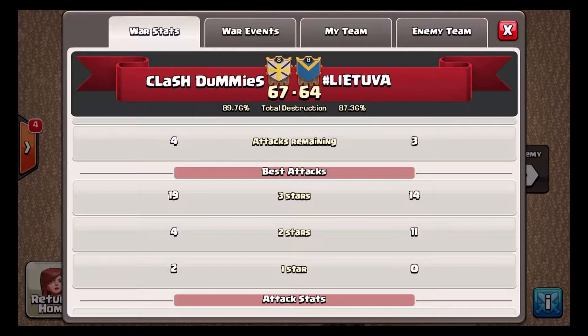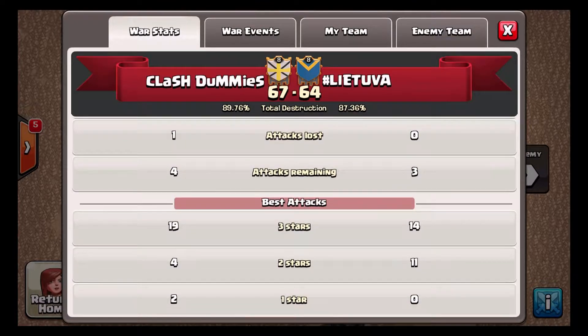Another thing to note: in this war we were also outmatched. The other clan had two Town Hall 11s and two Town Hall 10s in their top four, while we had four Town Hall 10s in the war. We were able to get one two-star on one of their Town Hall 11s thanks to a great attack by Bear.